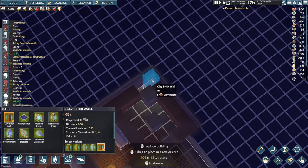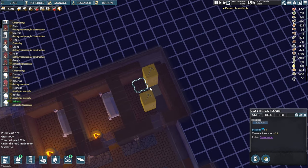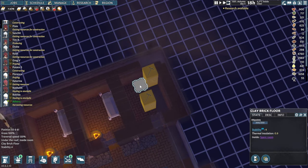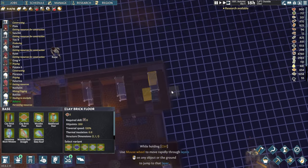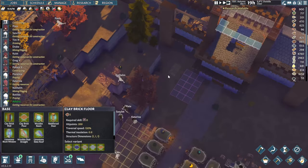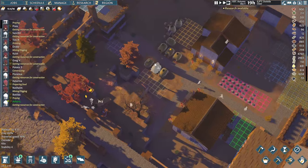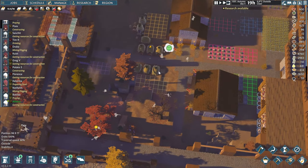We are missing a couple of walls here. We're almost done with this one. Should we get another settler event? I don't think it's gonna happen because our colony is pretty big already. I believe those events will slow down over time.